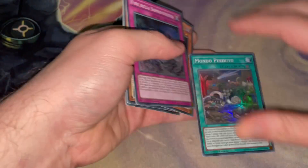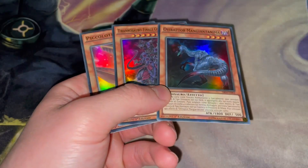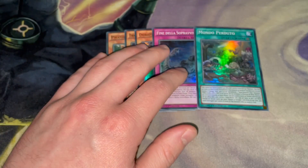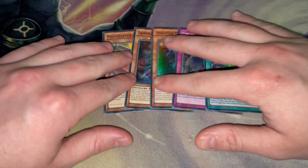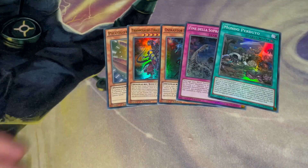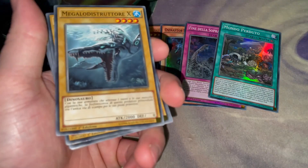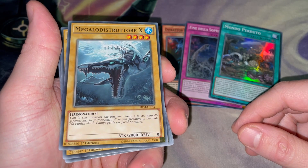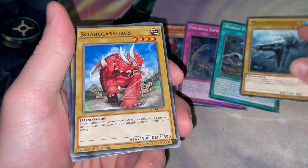Those all look really good. The holographics just look absolutely gorgeous. UCT and Oviraptor — oh man, that is awesome. Can't wait to play with my favorite language. Italian is usually one of the hardest to find; I think Portuguese is like the hardest, but Italian Yu-Gi-Oh cards are up there — really tough to find. It's my favorite language to get because I'm half Italian.